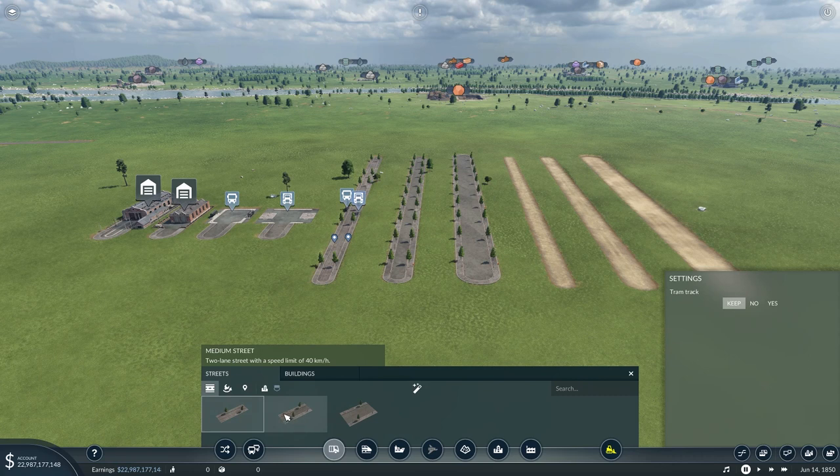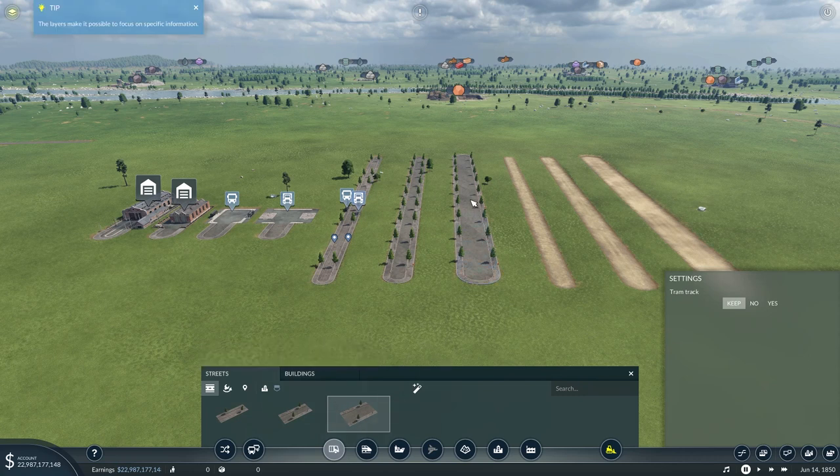If you're using horse and cart that can't go more than 12 kilometers an hour, there's no real point upgrading all your roads to 40 kilometers an hour. It will however be worthwhile upgrading once you get through the ages and start getting faster transport - trucks and buses, etc. Then lastly we have the large street, which is a four-lane street with a speed limit of 60 kilometers an hour.